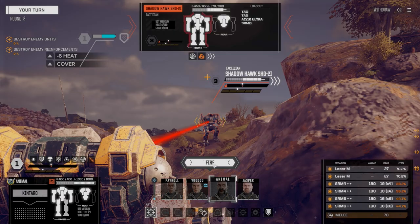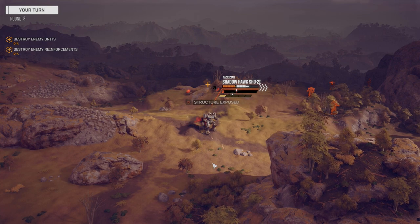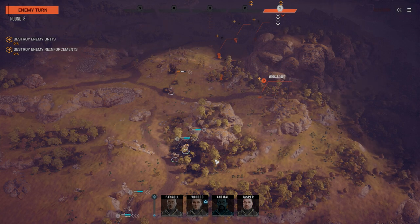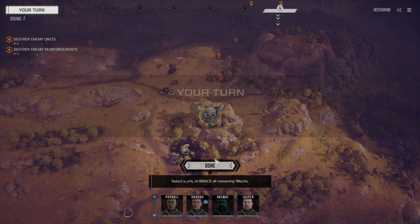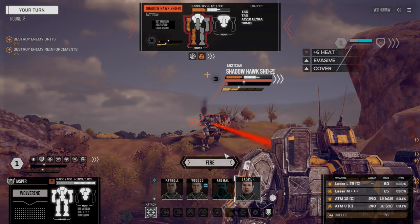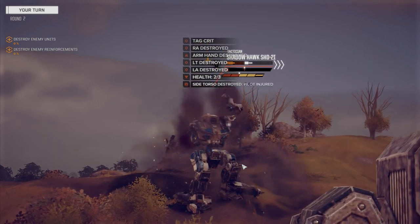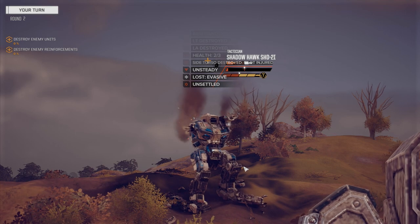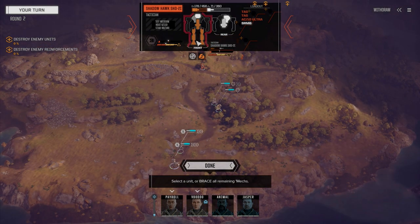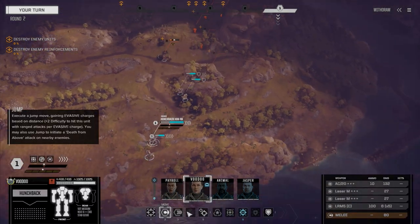Let's go with Animal first - he's just going to stay right here, no point moving, and we'll blast this guy. Wasn't as many missile hits as I was hoping for with only three chevrons of evasion. That assault vehicle is sneaky - let's put Jasper out in front of the Kintaro and blast the Shadowhawk with everything. Right arm, right torso - critical hit! What does he have left? SRM6 and almost no armor. I'm hoping the assault vehicle can't make it around the corner next turn.